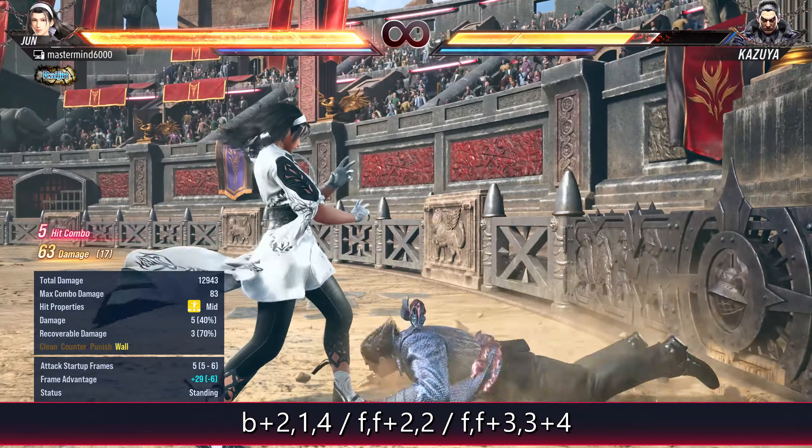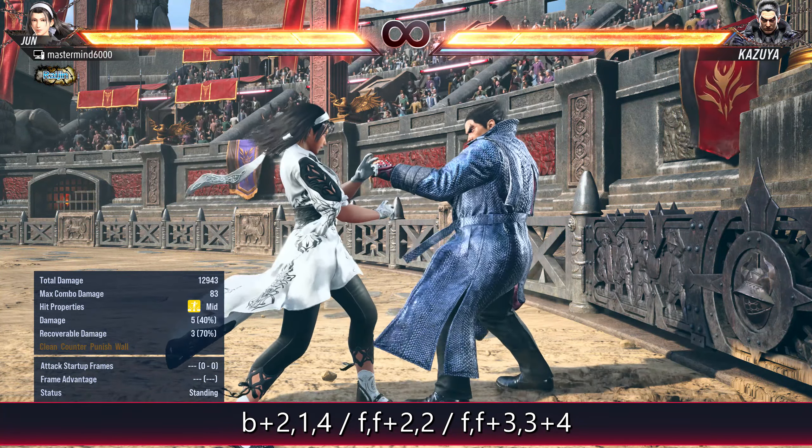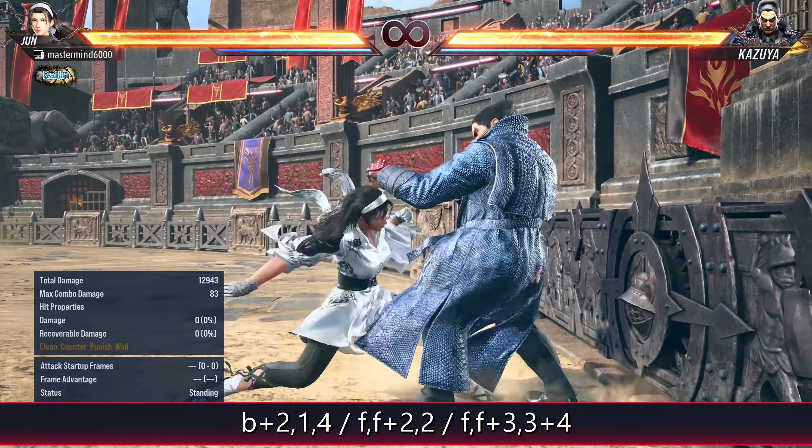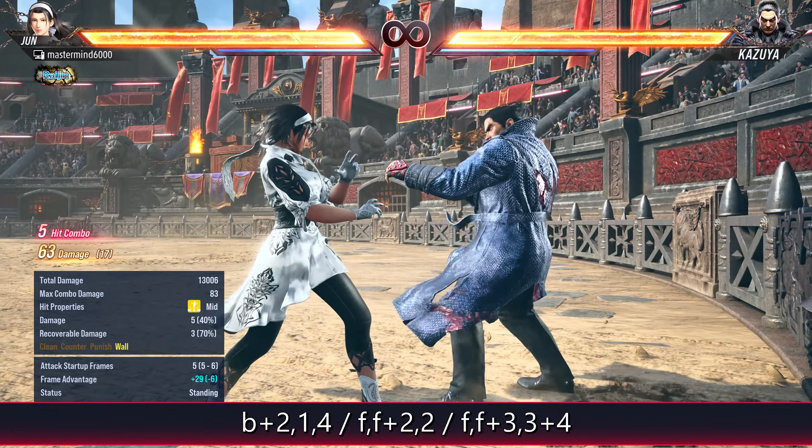Forward, forward, three, three plus four — that first hit will break the balcony, the second hit will break the floor. So if you don't want the wall break, you don't want to do that. Forward, forward, three will break the wall, so watch out for that. But the second hit breaks the floor — very nice.